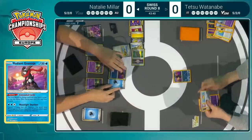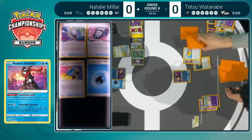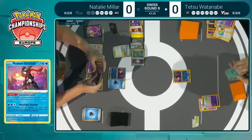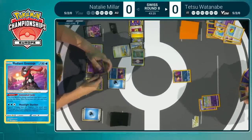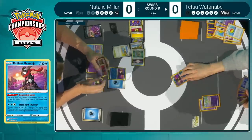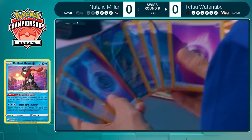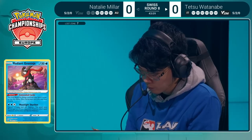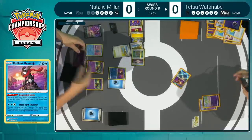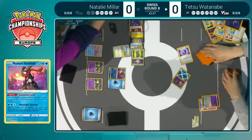Those two energies are discarded off the Radiant Greninja, and it's back over to Tetsu. We're now down to one Kirlia. What could have been so much more potential was wiped away by a little frog. There was one card in the Lost Zone and Tetsu had an opportunity — he used that Ultra Ball and went for the third Ralts instead of the Manaphy, and sure enough it was punished. Just didn't think Natalie would have the audacity to attack on turn two with a Radiant Greninja. Now you have one Kirlia and it's still in danger. Never underestimate Natalie Miller — that is what we are learning here in this match.